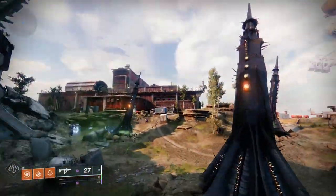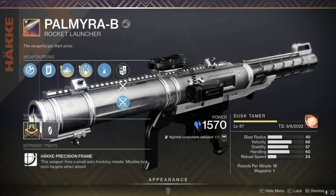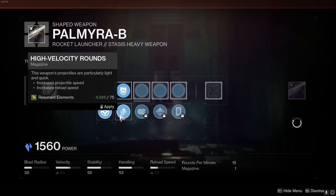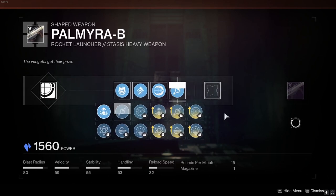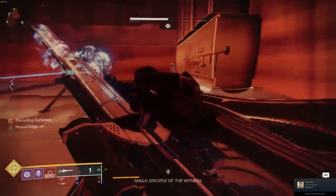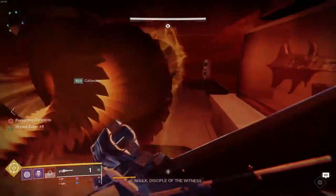Although the Other Half Void Sword is super rare. Legendary weapon number 10 is the Palmyra-B Stasis Precision Rocket Launcher. Like earlier, it's a world drop but is eventually craftable, and I strongly suggest going for the enhanced versions of Autoloading Holster and either Explosive Light or Lasting Impression. This came in super clutch for my day 1 Vow of the Disciple clear, especially for pairing with Izanagi's Burden, which we'll get to later in this video.